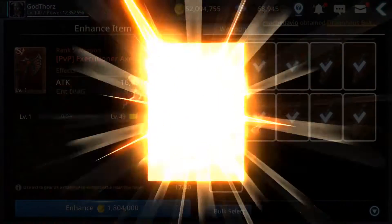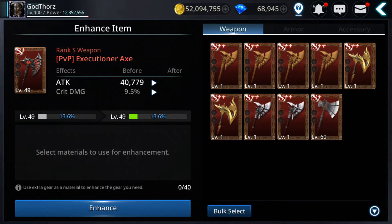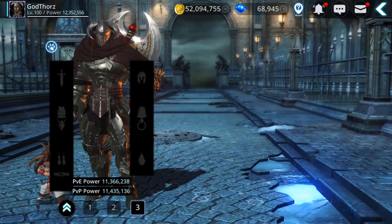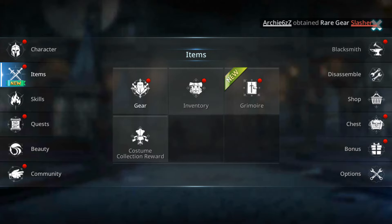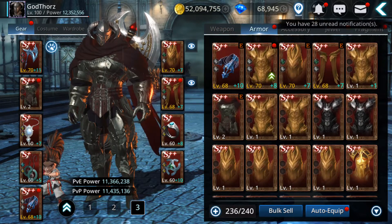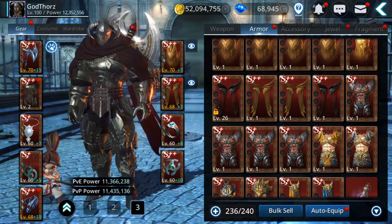Your gold will go down, but if you use rank S polishes, in order to get to level 60 it will actually cost you less gold. So it's better to use higher-tier materials when you want to upgrade gear.